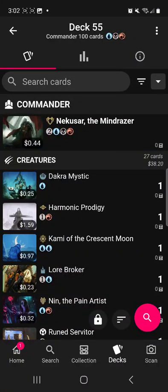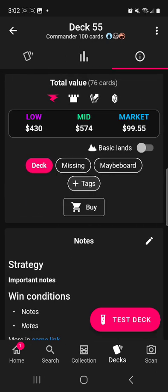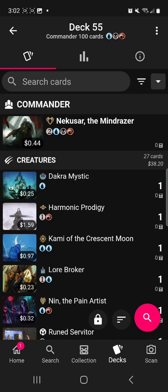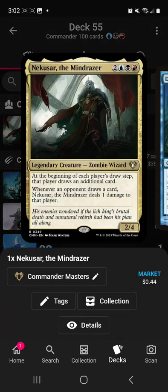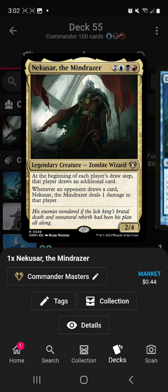What's up, it's MTG Man and welcome back to another hundred dollar deck tech. This one's $99.55 and we're building for Nekusar, the Mindrazer. Each player draws an additional card on their draw step, and whenever an opponent draws a card it deals one damage to that player. The whole strategy is to wheel and burn and make your opponents draw.